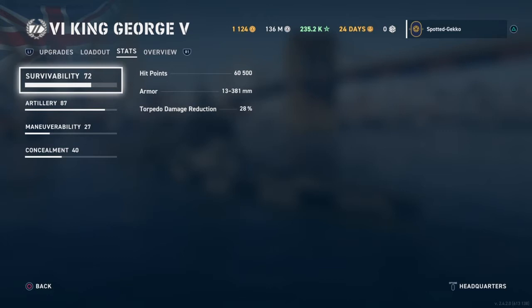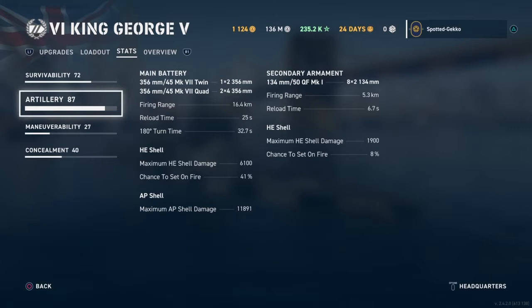Now for artillery: this ship has 356 mm guns. There are two quad turrets — similar to French quad turrets — and one dual turret, for three turrets total and 10 guns overall. When you get the global XP ship, the Monarch, it will have four quad turrets and is basically an upgraded version of the King George. The firing range is 16.4 kilometers — pretty good for a tier 6 battleship — and reload time is a very nice 25 seconds, which is extremely quick for this tier.